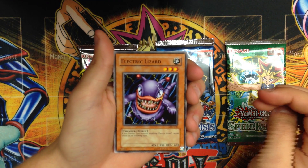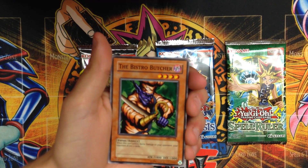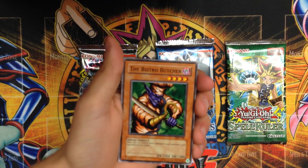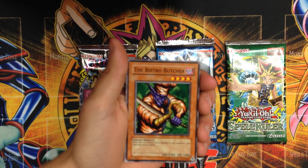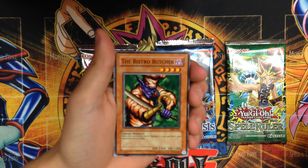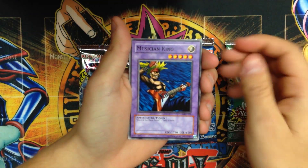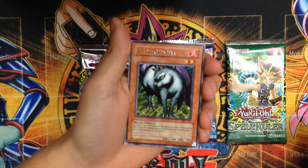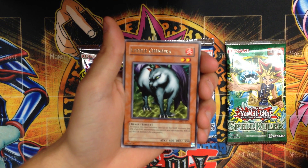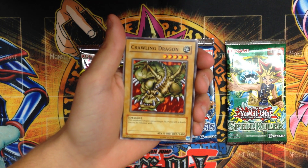We get the Electric Lizard, the Coral card, the Bistro Butcher — and this would be one of those common cards where if you pulled this back when Metal Raiders was released, that 1800 attack points on a four-star monster was great. A Musician King — very cool. A Little Chimera — another card I think was in the fire deck as well. And Crawling Dragon.